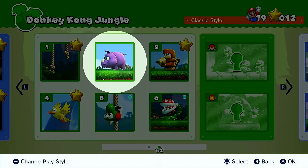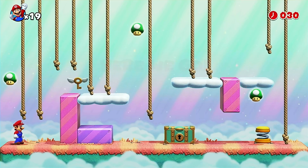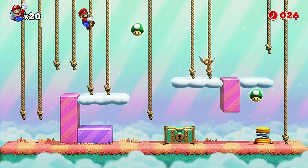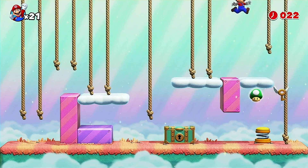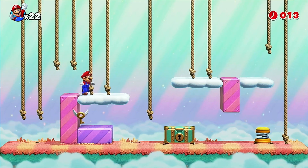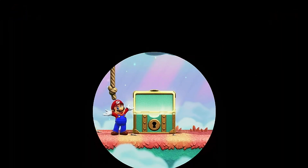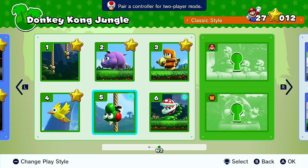Wait, what happened to the star on stage two? Did I not get it all? Let's go ahead and start the bonus challenge. We gotta chase the key — that's as high as it goes. Get back here! Got ya! There we go, we're done! We get more lives — five extras! Alright, we got eight lives! Where's my shiny star? Now let's go to stage five.